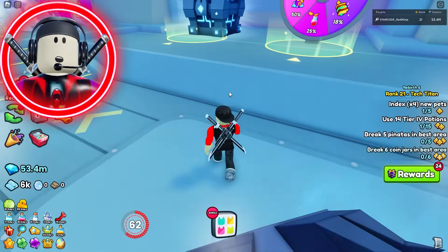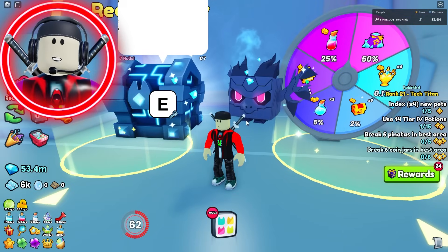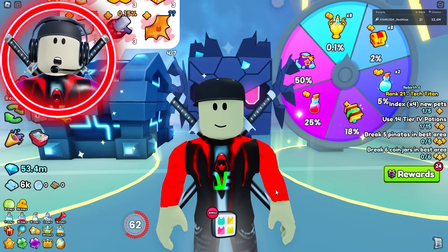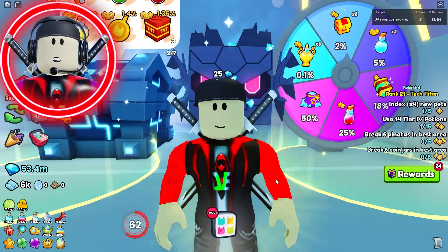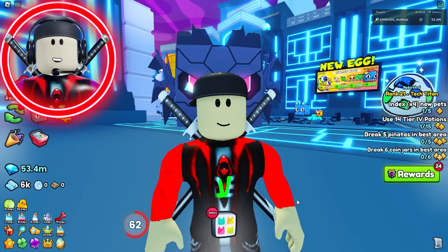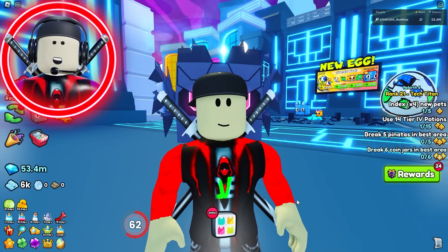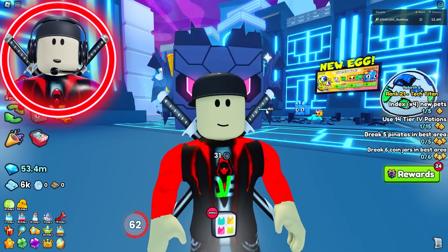What if I told you that if you figured out a way to exploit this chest or this spinning wheel, and then Big Games contacted you and said, 'Hey dude, we know you're doing that — we want to know how you're doing it, and if you show us, we will give you a rainbow shiny Titanic of your choice.' As a disclaimer, we don't really know everything that happened with this entire situation. All we know is that exploiters got free titanics for exploiting this cyber agony.